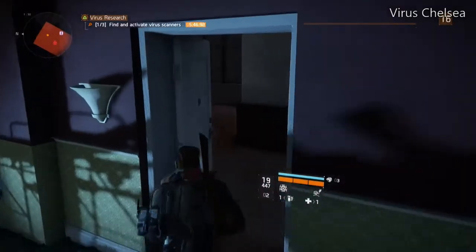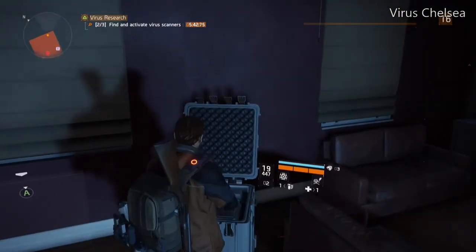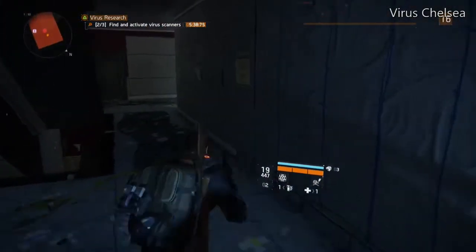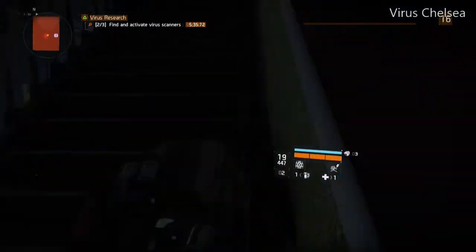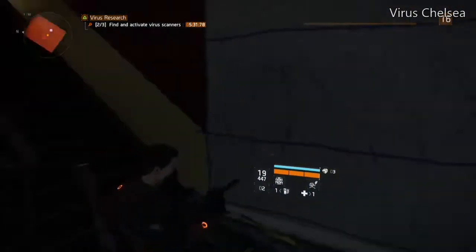Second scan is on the next floor here — there it is. There's some clothing and other loot in this house, but you may not really need it. Let's keep going up the stairs to the roof for the third box.